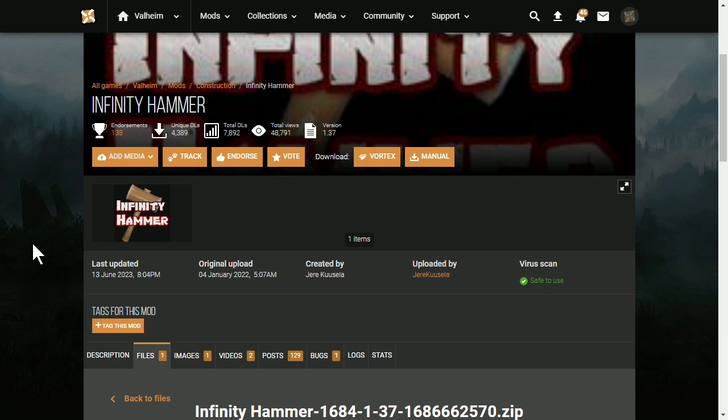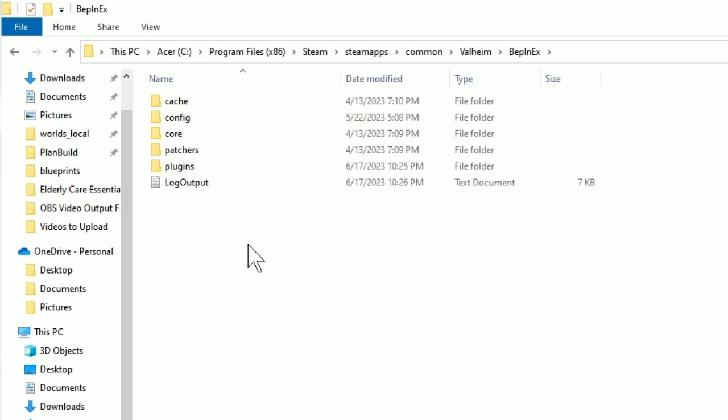Whereas with Infinity Hammer, it's more on an individual basis. With Infinity Hammer, you can repair anything and make it invincible by repairing it, or you can make it so anything you build with your hammer is invincible. In order to make things invincible, you'll have to go into the config file for either of the mods. Luckily, they're in the same place.